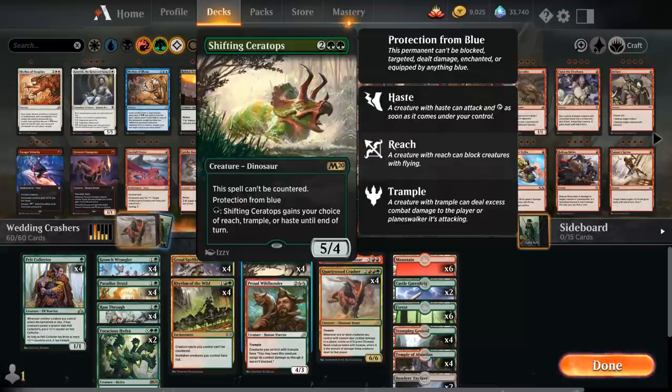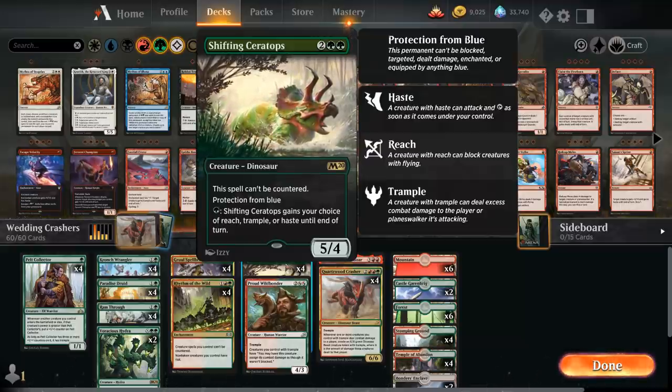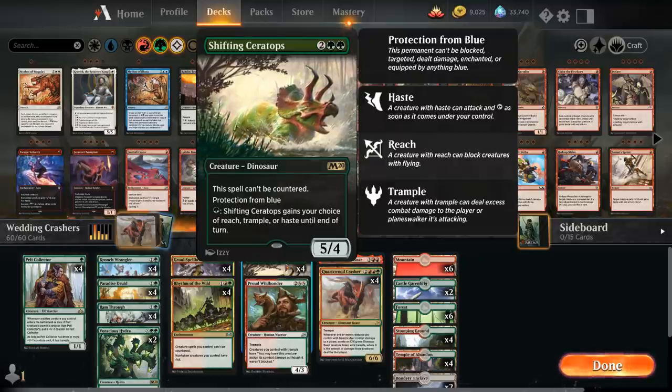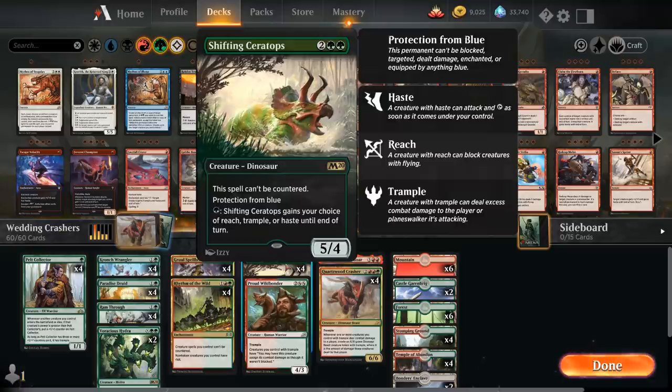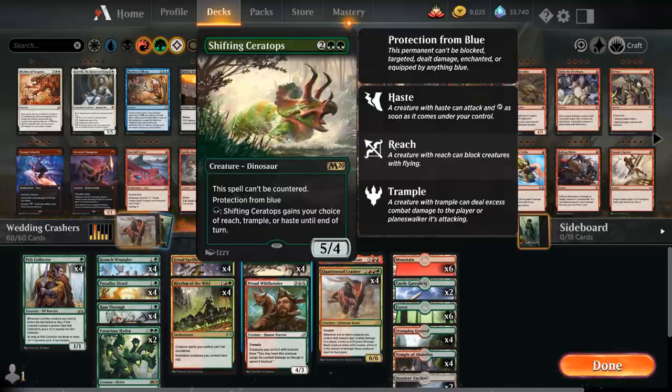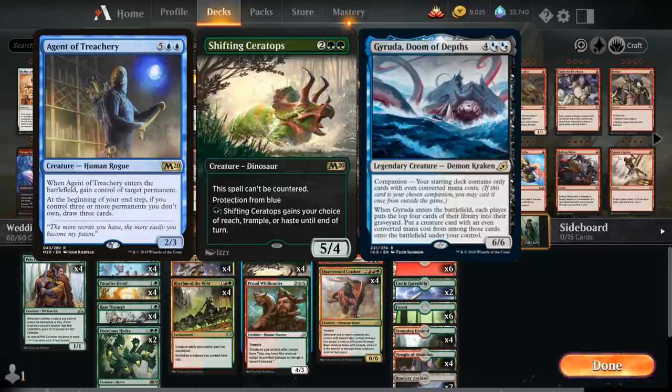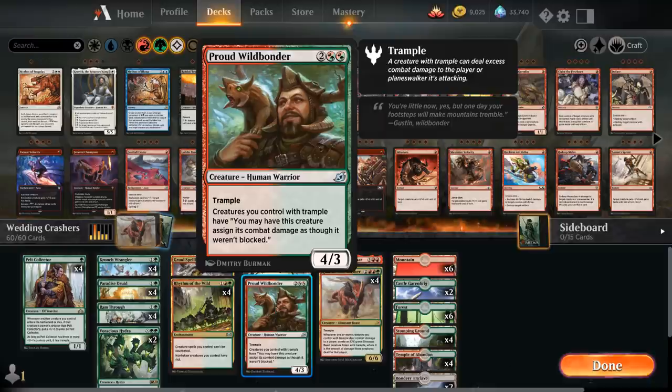At four mana we've got the full playset of Shifting Ceratops as a four-mana 5/4 dinosaur that cannot be countered, has protection from blue, and for one green mana we can give it reach, trample, or haste. Protection from blue is very relevant — it can't be bounced by Teferi, blocked by Hydroid Krasis, or stolen by Agent of Treachery. We also have one copy of Proud Wildbonder as a four-mana 4/3 human warrior with trample, giving all our trample creatures super trample to assign combat damage as though they weren't blocked — a very nice ability to close out the game against board stalls.